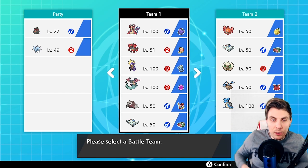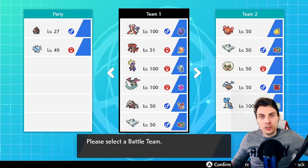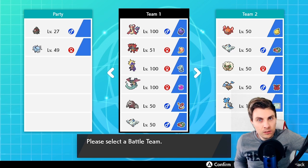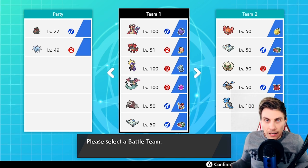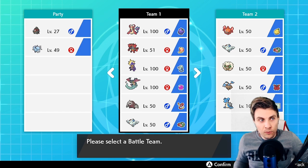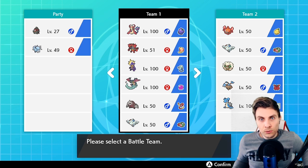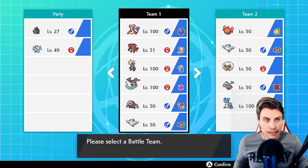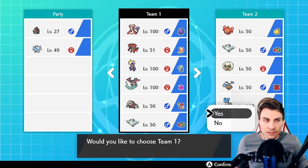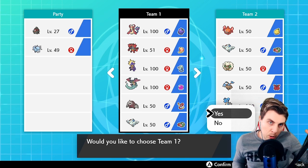Hello friends and welcome back to another episode of our VGC 2020 battle series. If you're new to the channel, welcome — my name is Leigh, also known as Osiris. Today we are going to be playing a GMax Toxtricity team. It's been introduced in Series 3 of this format and it's something I've really wanted to play around with since its introduction into Sword and Shield. I don't feel like the team's quite there yet, but we're going to give it a go today.